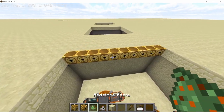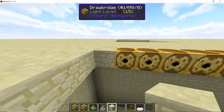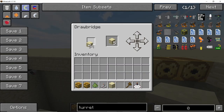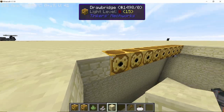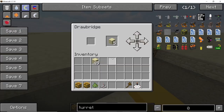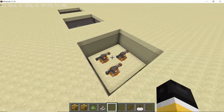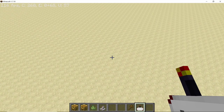To camouflage the drawbridge, simply click on the drawbridge inventory and place a sandstone block in the first slot — this makes the drawbridge look like sandstone. In this way you can make a perfect camouflage, and we now have a completely flushed door system which, when closed, looks completely unsuspecting.